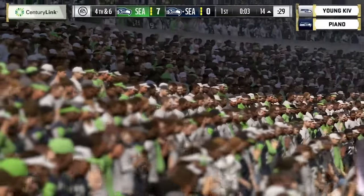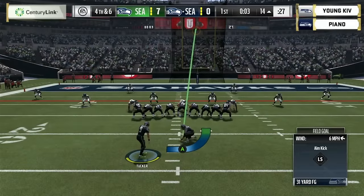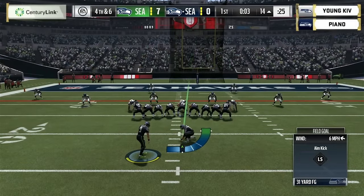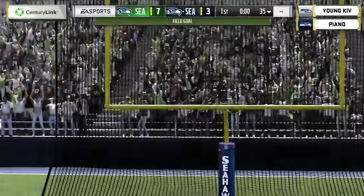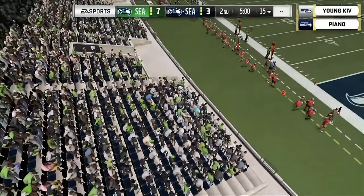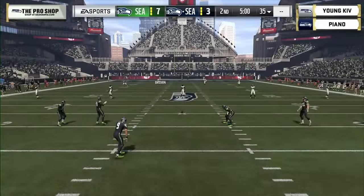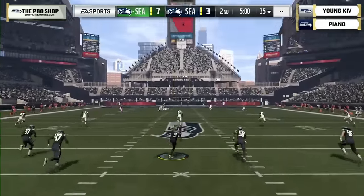It looks like he's going to take a delay of game — probably giving himself a little space to kick the field goal. I'm assuming he just saw the look Kev was showing on defense, didn't want to risk it, didn't want to waste the timeout. So he takes the penalty and kicks the field goal — 31-yard attempt, up and it is good!